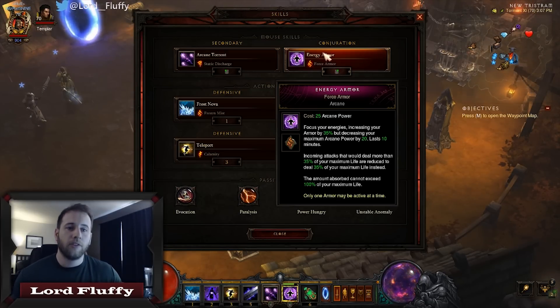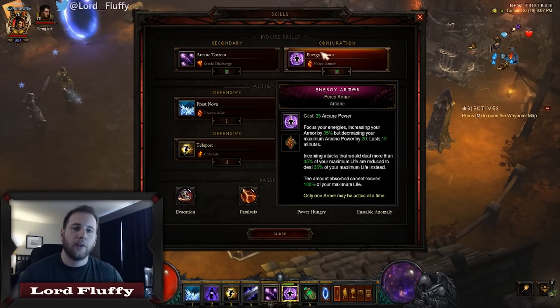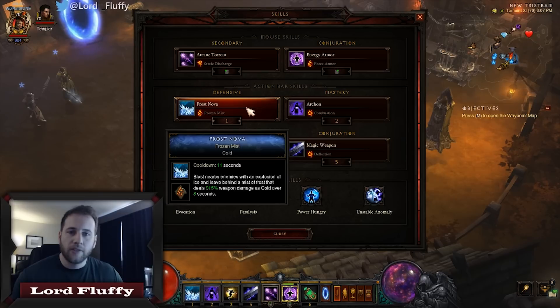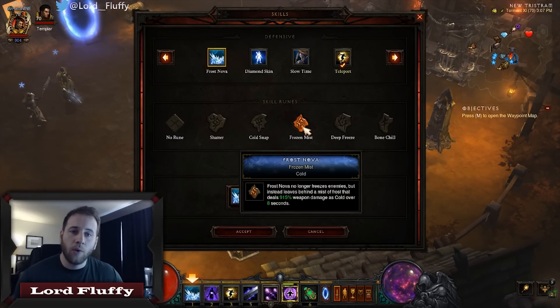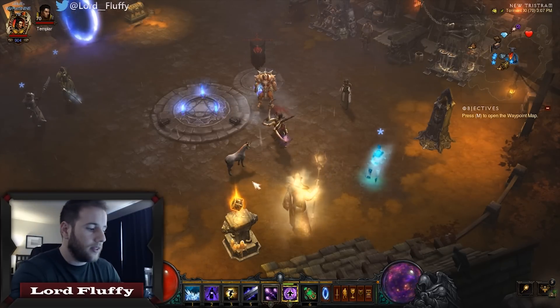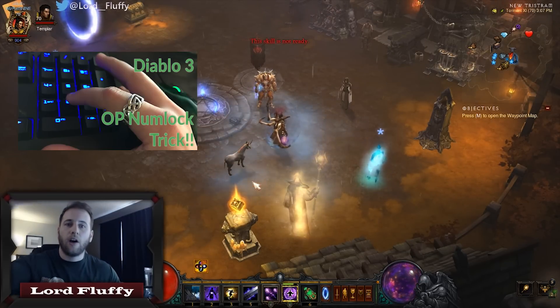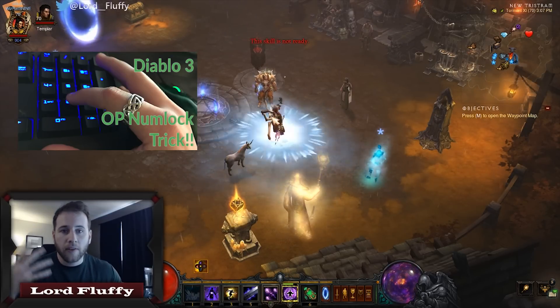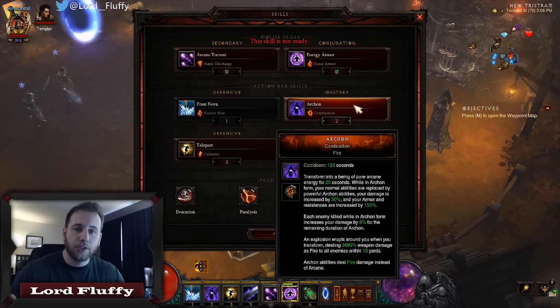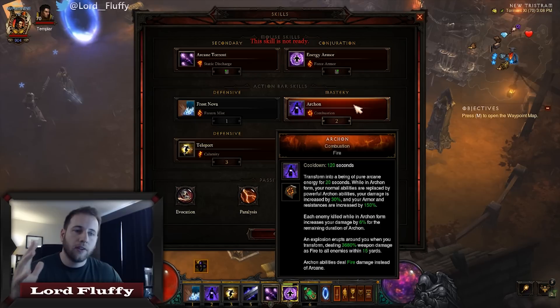Energy Armor Force Armor: incoming attacks that would deal more than 35% of your life are reduced to 35% of your life. This is amazing — if you don't think it's beneficial, try running something else and see how many more times you proc Unstable Anomaly. Frost Nova Frozen Mist — we have to run this particular rune because it's the only rune of Frost Nova that deals damage. Bind it to your one key and numlock it so it's always casting, and you never have to worry about whether your cold proc is up for Tal Rasha.